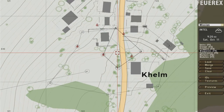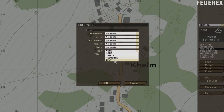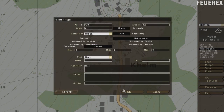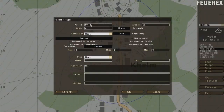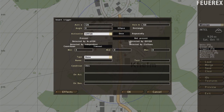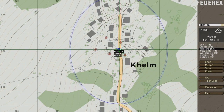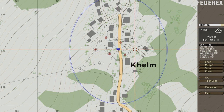Now switch to triggers and make a big trigger around the whole place — 120 times 150. Activation: op4 not present. Type: nothing. Effects text: 'enemy forces eliminated' or something like that, so once you've destroyed all enemies in the area, you will get this text. Make another trigger of the same size roughly on the same place. Choose activation: op4 not present, and choose countdown and set 4 seconds. Choose type end number 1. This trigger will end the mission 4 seconds after the text is shown, so you will have time to read it before the mission ends.